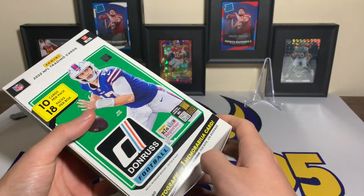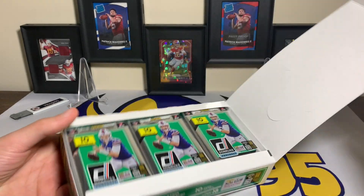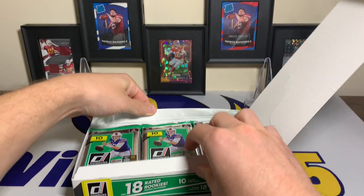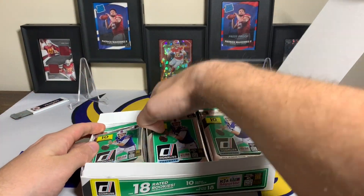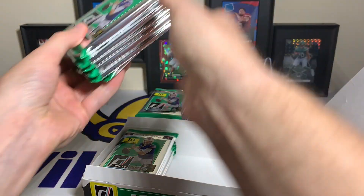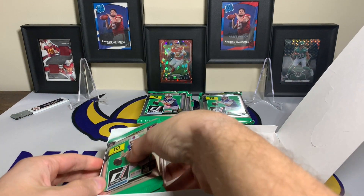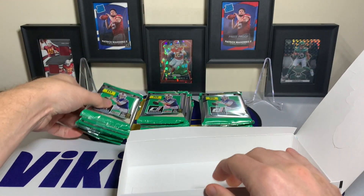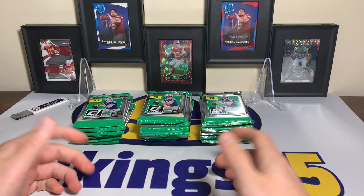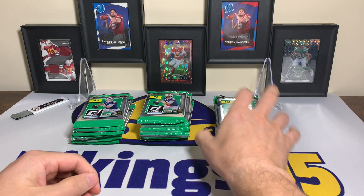It is also a huge checklist — a 400 card base checklist with 100 rated rookies. If you think the first three rounds of the draft, that's 96 rookies, so you are going to have a lot of rookies, some of which may not be on teams anymore or probably never saw the field.